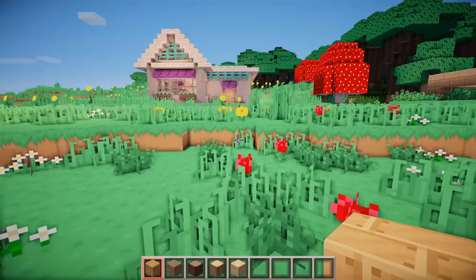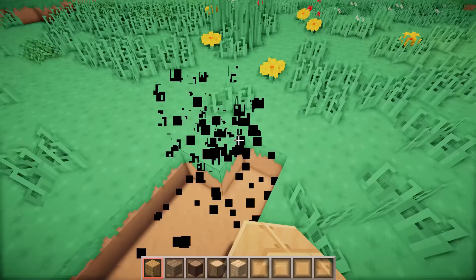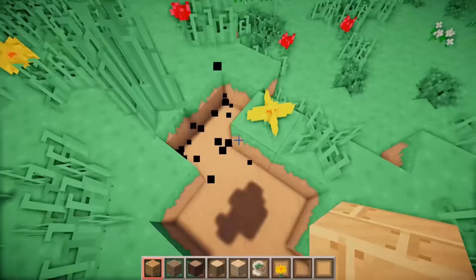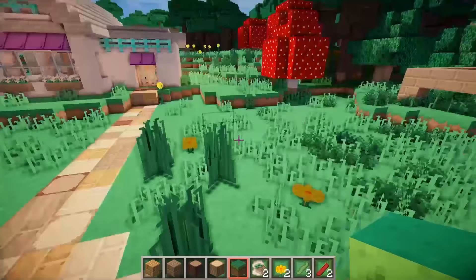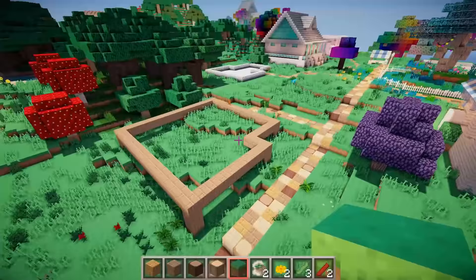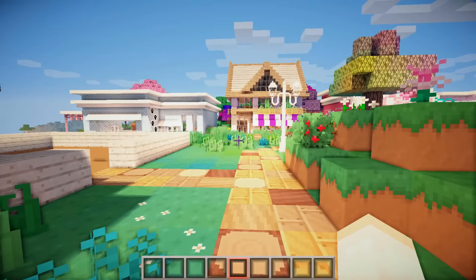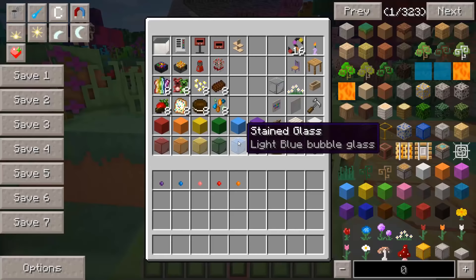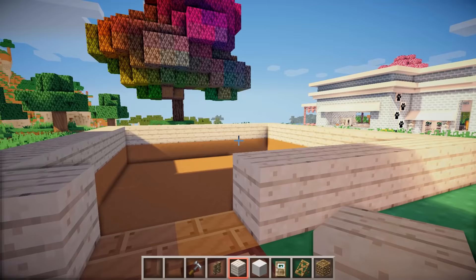So back to what I was doing — I want to connect the cat cafe and some of these future builds to the town, so I'm going to go work on the path. The path is done. The cat cafe is officially connected to the rest of the village and so is this future build right here. And now we can finally start working on the candy shop. I have a chest over here filled with items perfect for a candy shop. This is just an 11 by 11 square and it's going to be four blocks tall.